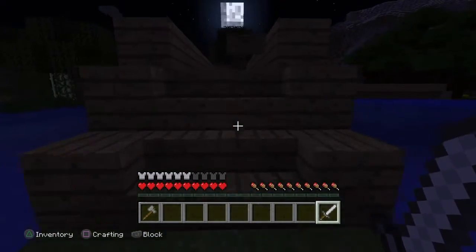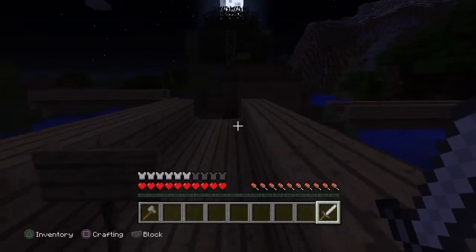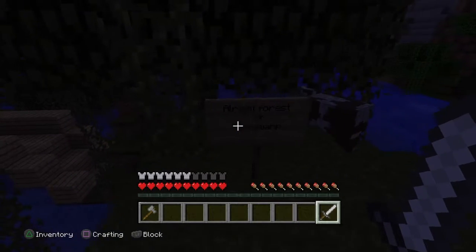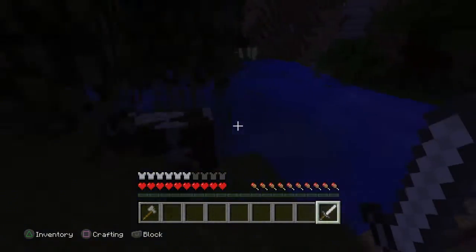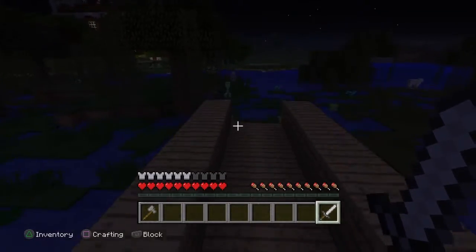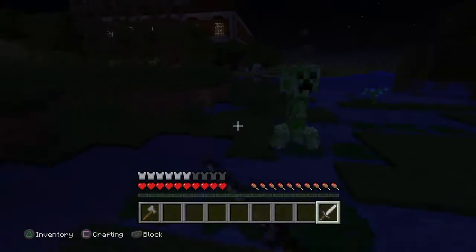Next we go into this little bridge, and now we're brought to a choice: forest or the swamp. I will go the swamp first because of all the enemies that lie in it, so let's try to do this.